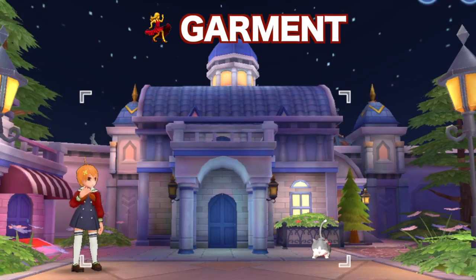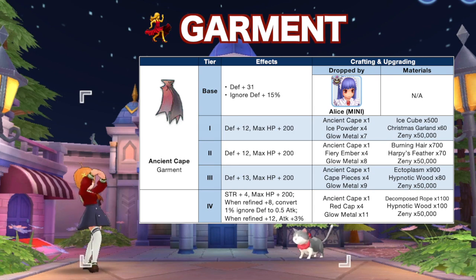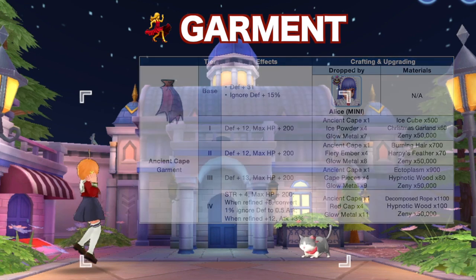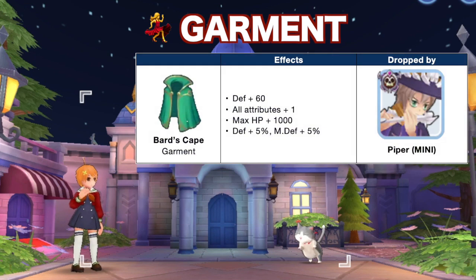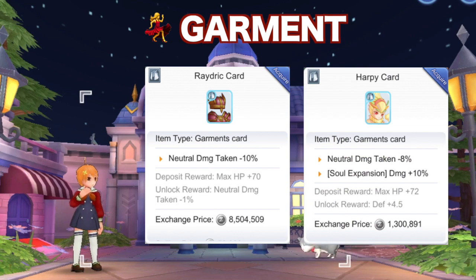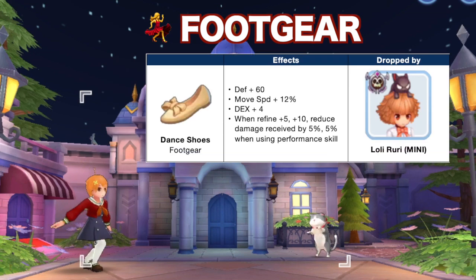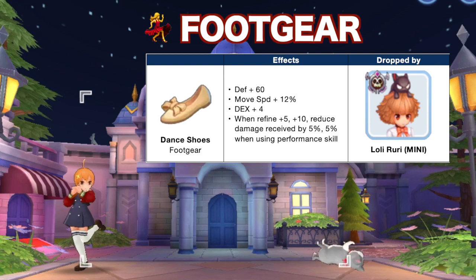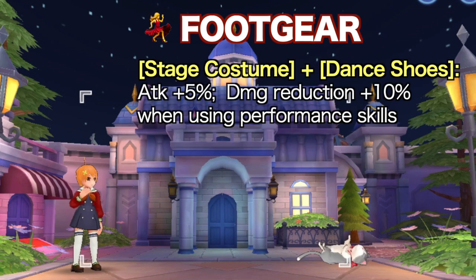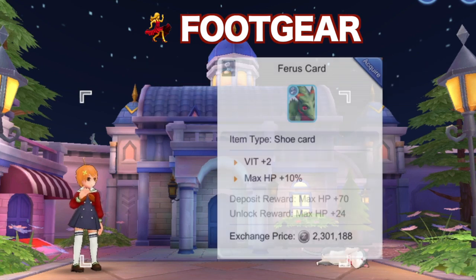For garments, the best option is the +12 Ancient Cape, as it will now have tiers in Episode 5 that convert 1% ignore DEF to 0.5% attack at +8 refinement, and +3% attack at +12 refinement. For the support build, you may go with the Bard's Cape, which is dropped by the new mini boss Piper. For garment cards, equip a Raydric card or a Harpy card for neutral damage reduction. For footgear, we have Rune Boots for the offensive build and Dance Shoes for the support build. The Dance Shoes are dropped by the new mini boss Loli Ruri and have a set effect with the Stage Costume which increases physical attack by 5% and reduces damage received by 10% when using performance skills. For foot gear cards, you may inlay a Verit card for more HP.